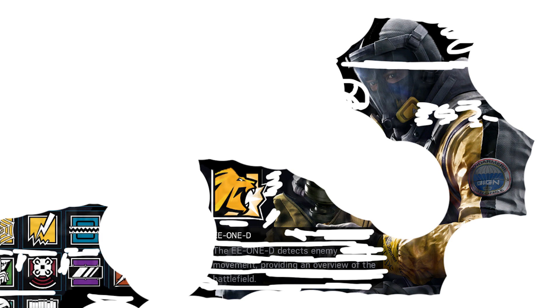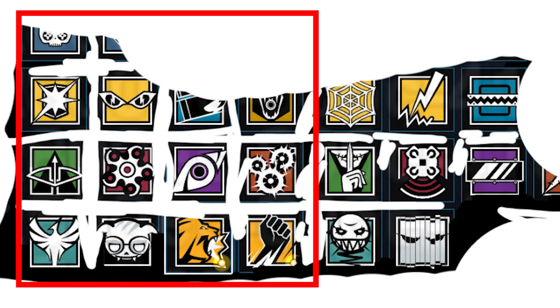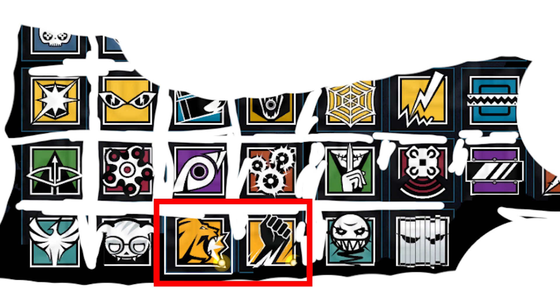Ubisoft let us know that the names of these operators are Lion and Finca. You'll notice these are the two icons appearing in the selection screen, where you customize your operators before you go into a game. On the left-hand side you've got all the attackers all the way up until Dokubee. On the right-hand side you've got all the defenders all the way up until Vigil. So we have two attacking operators — no defensive operator this time. Both are on attack, so they seem to be mixing this up and giving us two attackers.